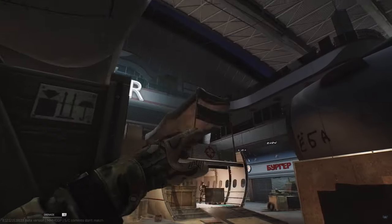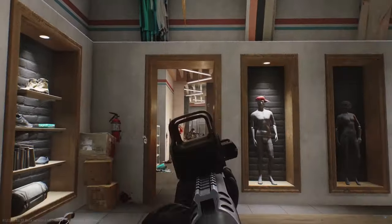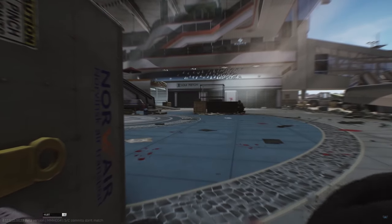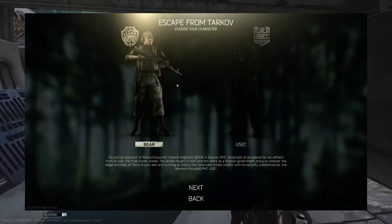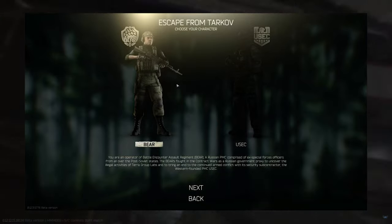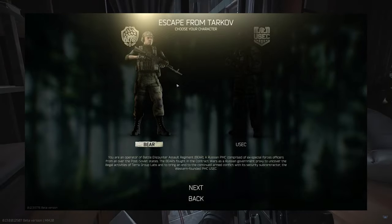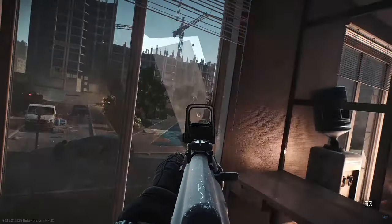Escape from Tarkov is made by Battlestate Games, a Russian game company. The game is still in beta, but it runs very smooth — it runs like an optimized game. When you first load the game, you're going to be given the option to join two factions, called your PMC. You're either going to choose USEC or Bear. USEC is American, Bear is Russian. There are different voice lines; it just depends if you want to hear English or Russian.